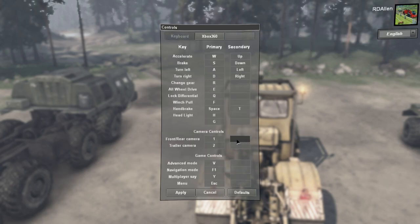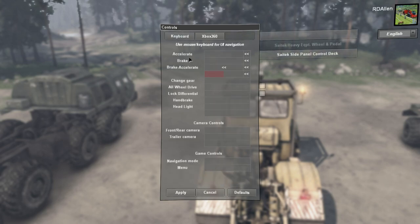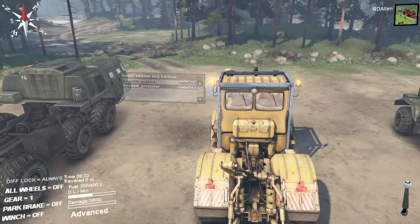Going back to the menu — yeah, there's really not a horn button unless I'm missing something. So it's like you can change some options, but not all options. Whatever, it's Spin Tires.